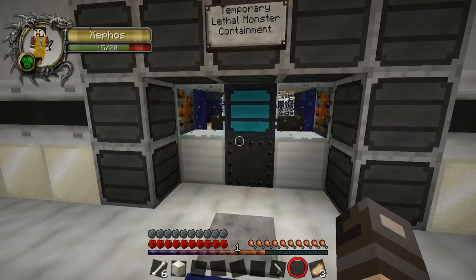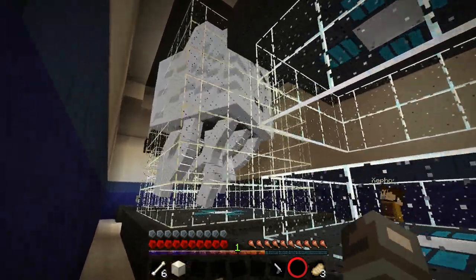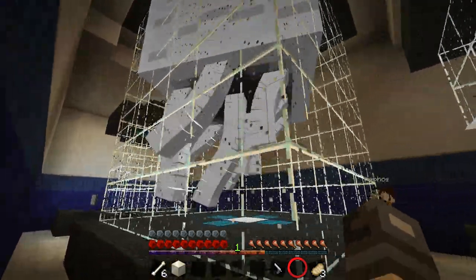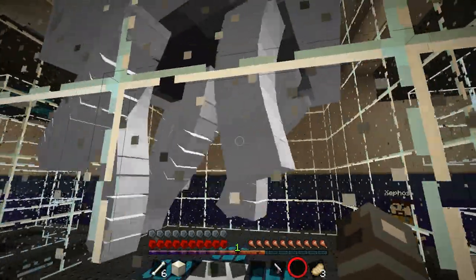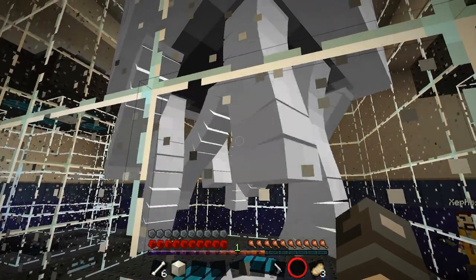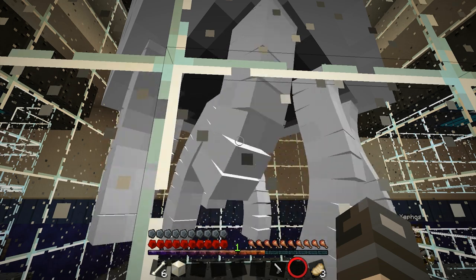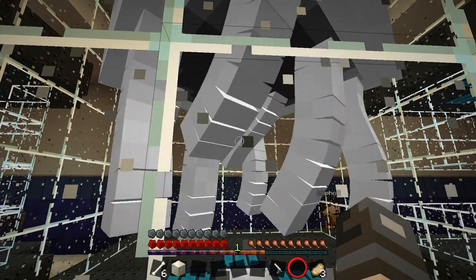So the other thing we've got here is, as you may well see, a ghast — with its tentacles hanging down. Oh, my God. That's an example of the animation actually being used for something a bit cooler. That is quite impressive. Wow. That's not bad, is it? That's actually sort of rendered quite nicely in-game.